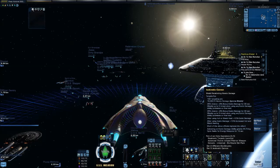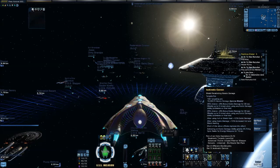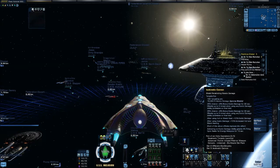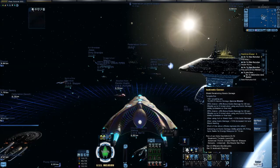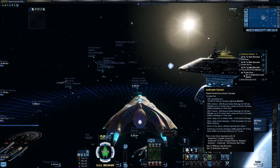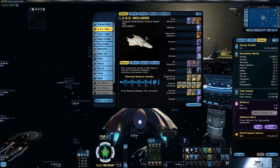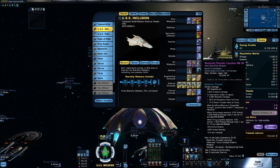Now this comes from the Delta Operations Set. The Delta Operations Set is comprised of — and you can see it here on the tooltip — the Neutronic Torpedo Launcher, the Advanced Thoron Infused Polaron weapon, and the Console Universal Bio Neural Gel Pack. This is my science character, so you can see I have the Neutronic Torpedo on here.